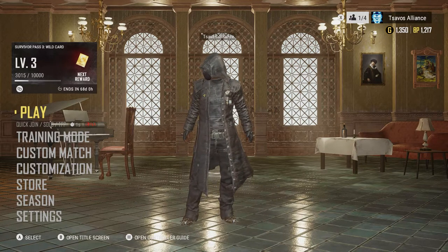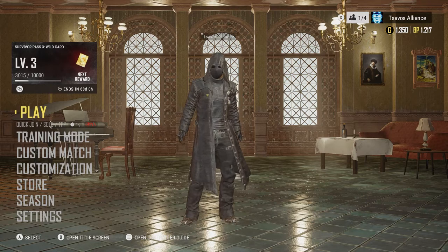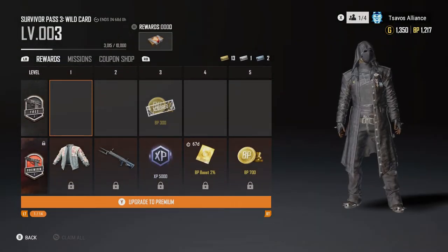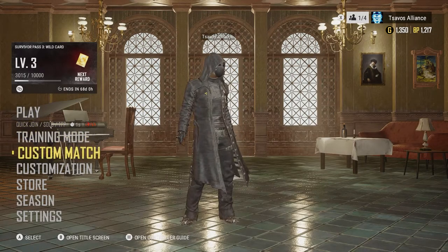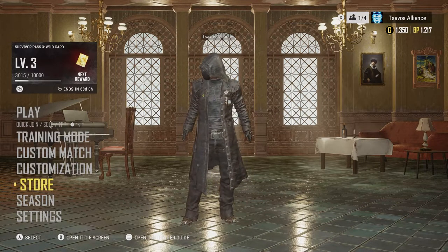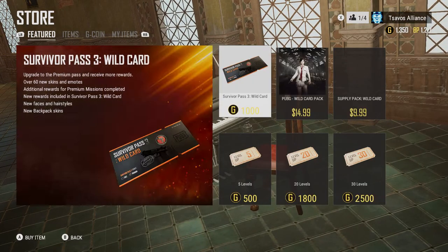What's up everyone, PUBG has a new update and Survivor Pass 3 Wildcard is now available. It has all sorts of rewards, however we have to purchase the premium Wildcard pass. Let's go to the store — this is where it all begins. You're gonna have to purchase it for 1000 G-coin.